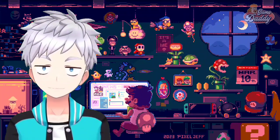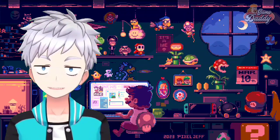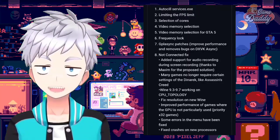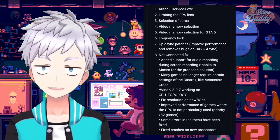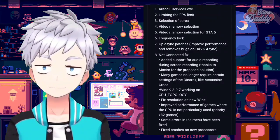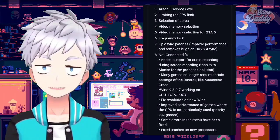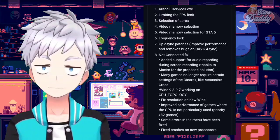Let's talk about PC gaming on Android with Horizon Emu. Horizon Emu just got a brand new update, version 2.0. In this version they added new functions in the settings like auto-services.exe, limiting the FPS, limit selection of cores, video memory selection for GTA 5, frequency lock, GPL async patches, improved performance and removes bugs on DXVK. A-Sync not-connected fix, and added support for audio recording during screen recording.